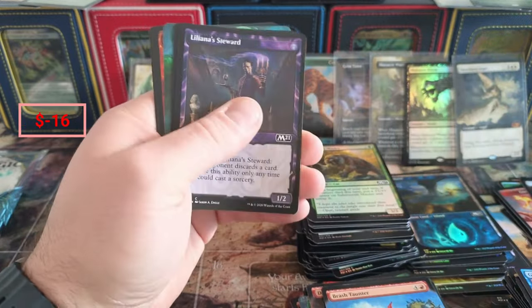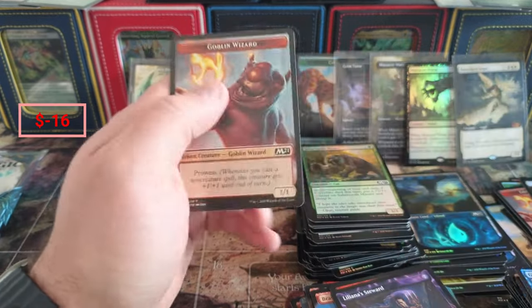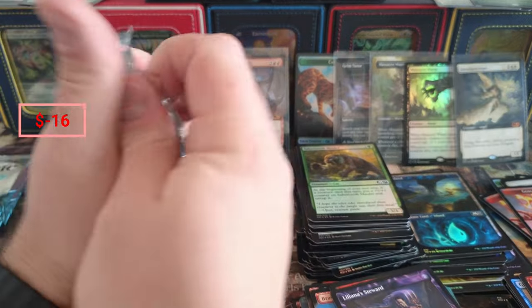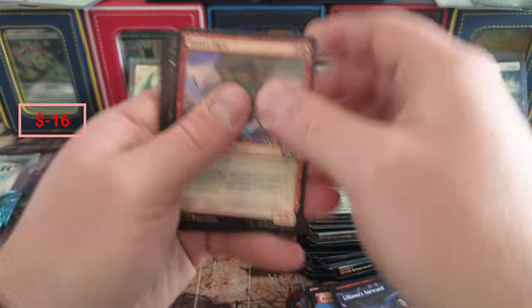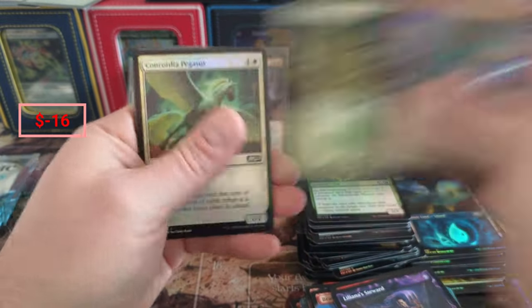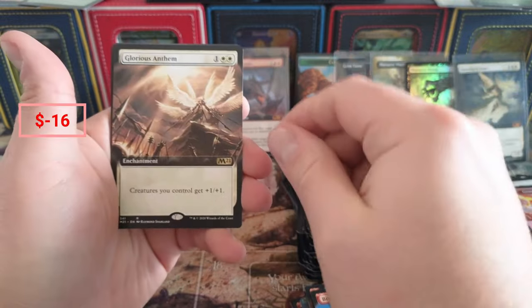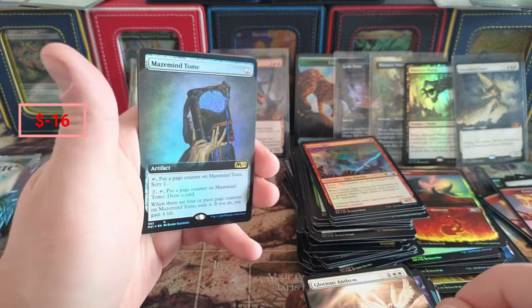Pilfer. We got an Ooze coming in here - that's our third borderless Ooze of the video - and a Goblin Griffin. It's cheating to look it up before the video. Phallid, Emulator, Pyroling, Mountain, our fifteenth Glorious Anthem, and Mazemind Tome foil.